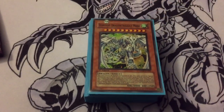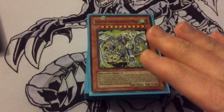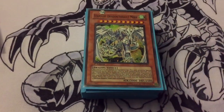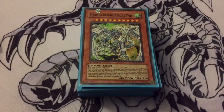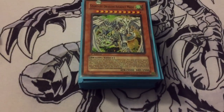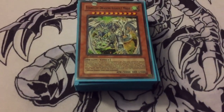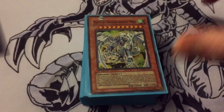Hey guys, what's up — Dragon here with another video. Today I will be doing a deck profile on my Stars Assault Mode deck. We got the new card — a bolt from the blue, but now it's like a bolt from the wild, or 'A Wild Monster Appears' or something like that. I want to get to it.